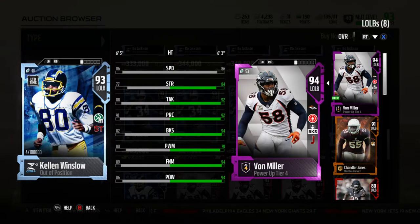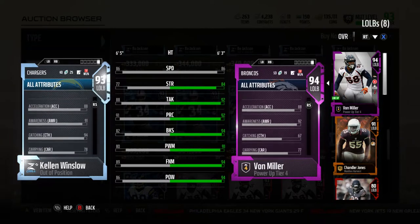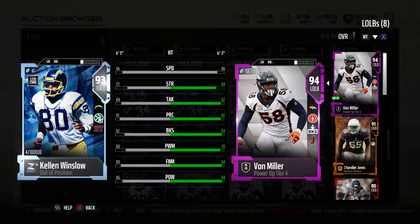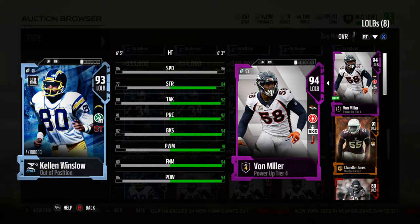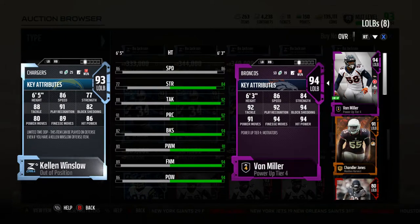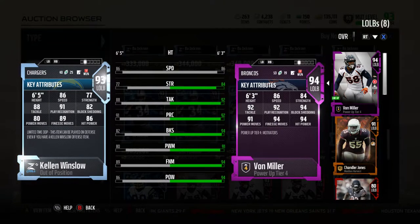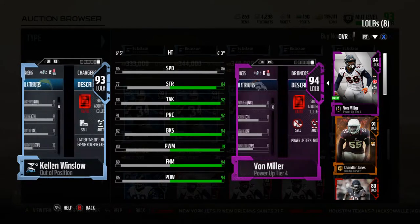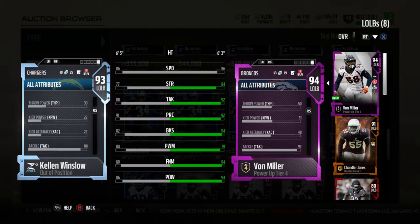His key attribute is going to be his 94 catching. So if you get this guy, he's going to be more of a user piece at the defensive linebacker position, with his six-foot-five height. That's why you'd go ahead and get this guy — his stats are all pretty juiced, as if he's a wide receiver playing linebacker.